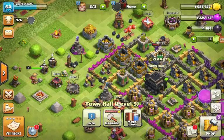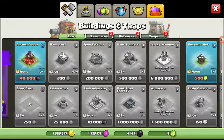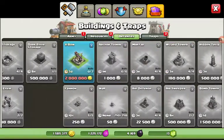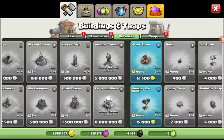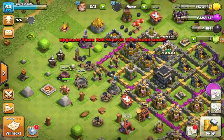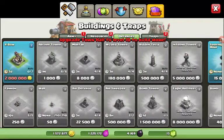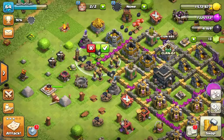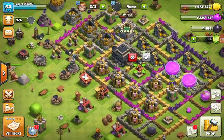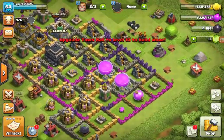I already have enough storage, so what do I need to buy? I need the Archer Queen of course, then I need two X-Bows, and then these traps. I might as well build them — they're pretty useful, but it also matters where you put them.